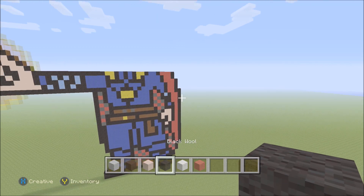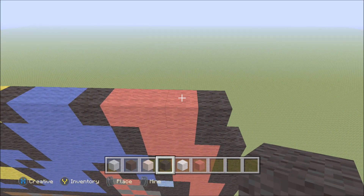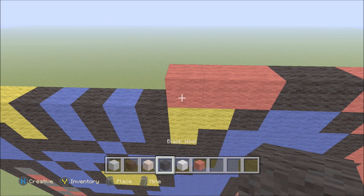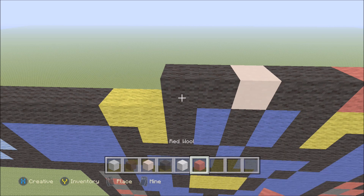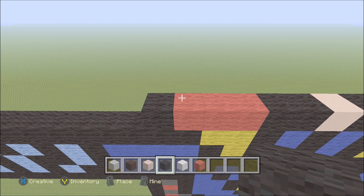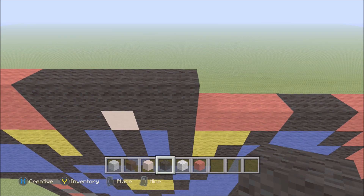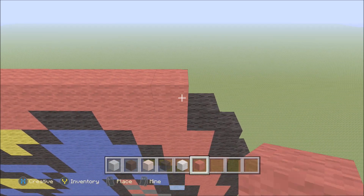Move out to the far right side and continue working our way up. Move in one block from the far right. Above the red, build up with black. To the left add three red, two black, three red, two black, white hardened clay, two black, three red, then a black. Move up, move in one block from the far left. Above the red, build up with black. To the right add two red, five black, then eight red, then a black.